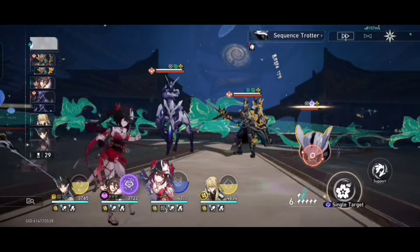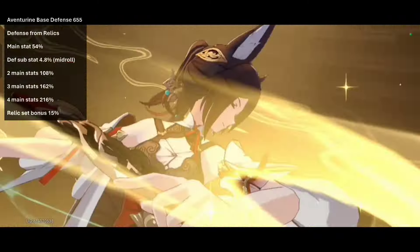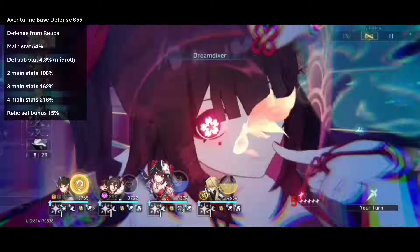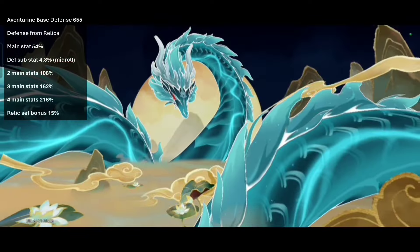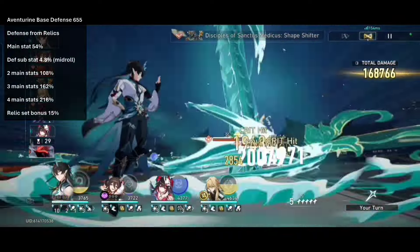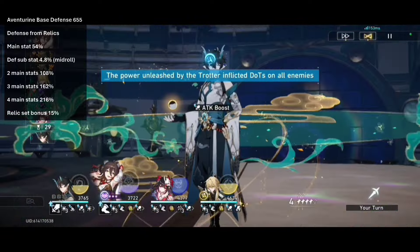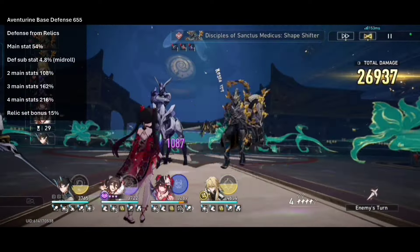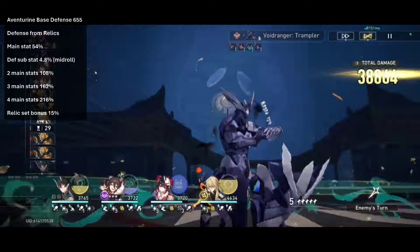First, let me start with how I did it. I firstly got the base defense of Aventurine and all the lightcone base defenses, then added those two numbers to get the total base defense value. That was 100% of defense. I then divided the targeted value of 4000 defense by the calculated 100% base defense, getting a result of how many times I need the base defense. Since I already have it once, I subtracted one from the result, then multiplied by 100 to turn it into percents. That is how I got how much defense percentage from relics you need to reach 4000 DEF on Aventurine, but some lightcones have a defense percent passive that I had to subtract from the result.